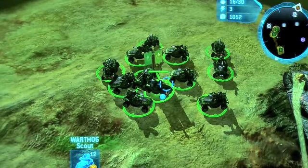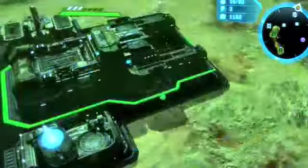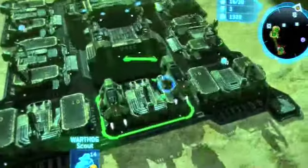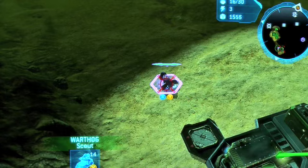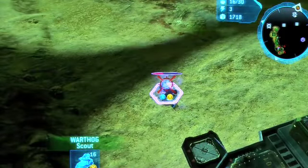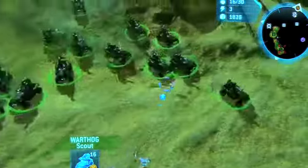Okay so we're back. Basically all I've done is taken another base — it's right here. Took it from the Flood. Base under attack — by a ghost. When you start the game you have one ghost and one Warthog, whether you're alien or human. So I'm going to send all my Warthogs down here to take out this ghost first. It can't do much to my base, but I'll just show you how. That ghost is dead.